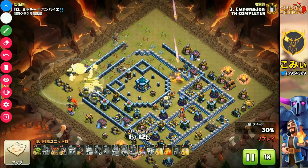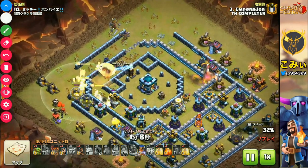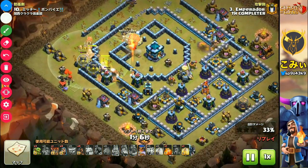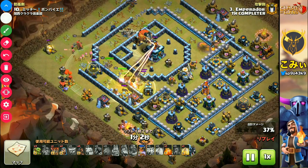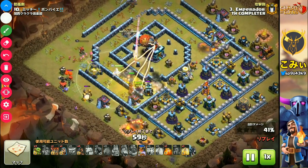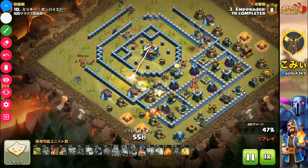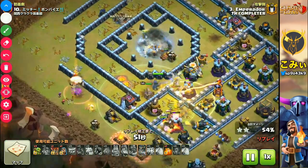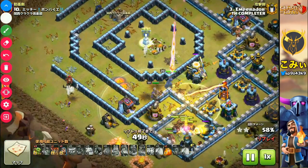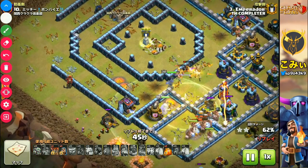So this player chooses hog rider and 2 healing spells. Like that — a lot of the hog riders can go into the base with Grand Warden eternal tome and 2 healing spells. It's a very strong attack.